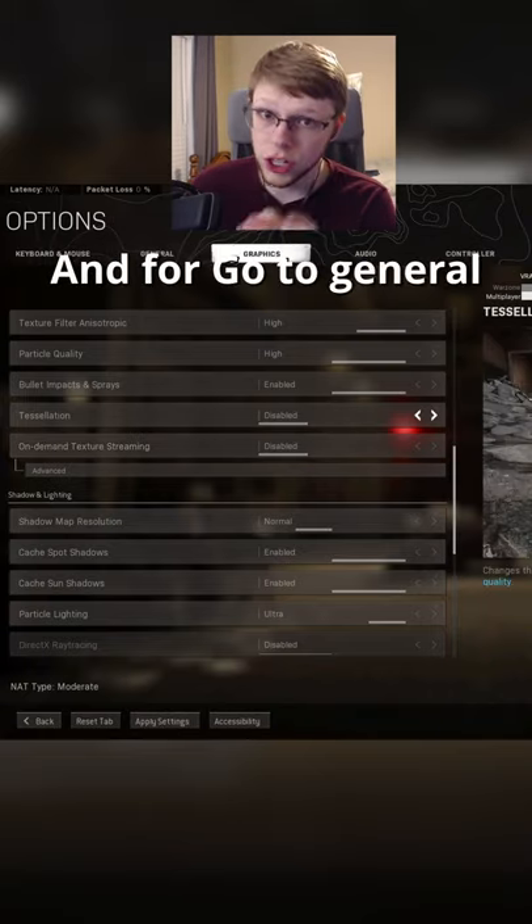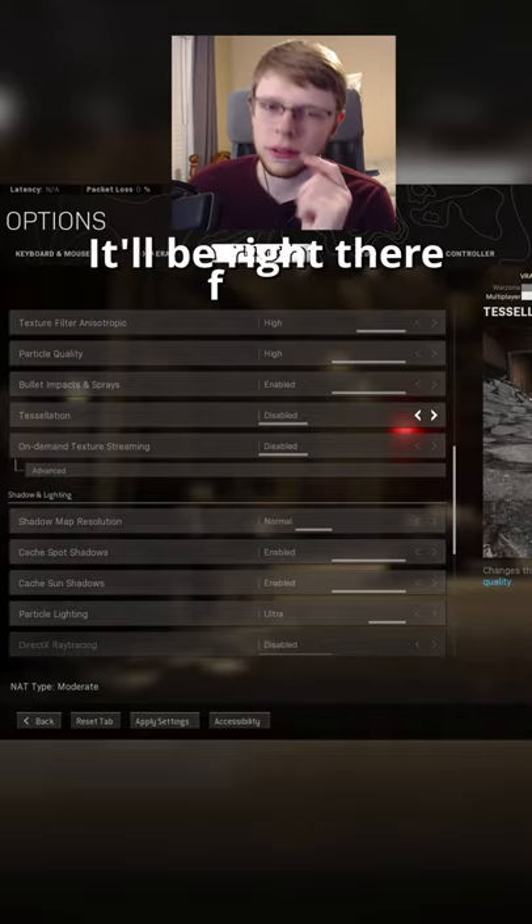And if you're on console, go to General and scroll down to On Demand Texture Streaming. It'll be right there for you guys.